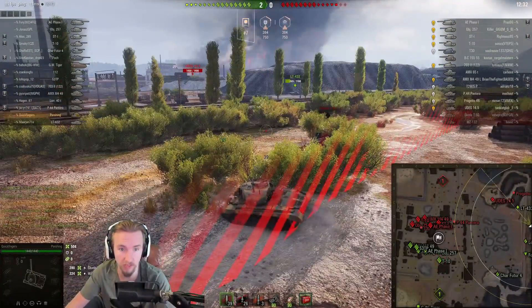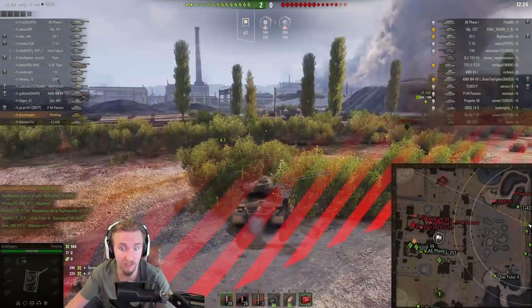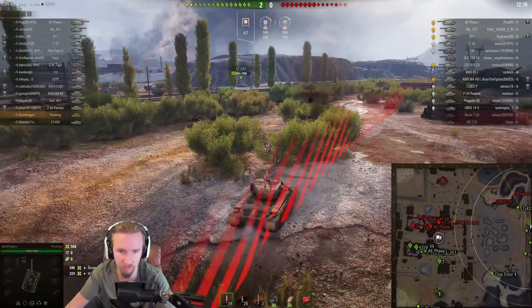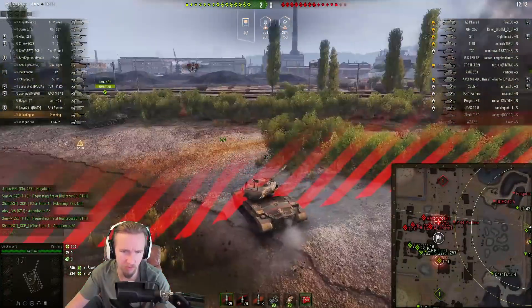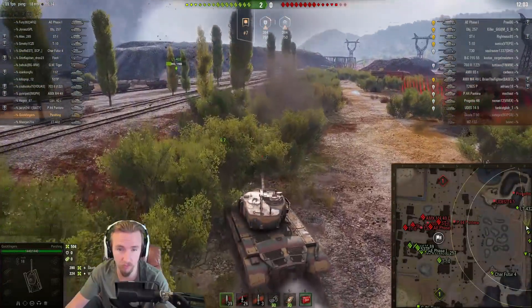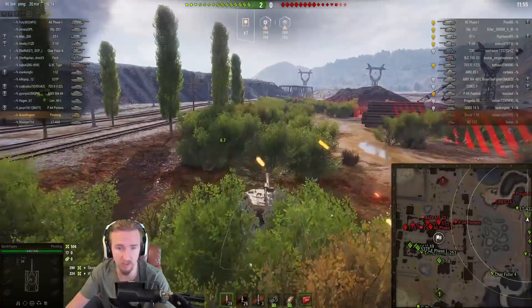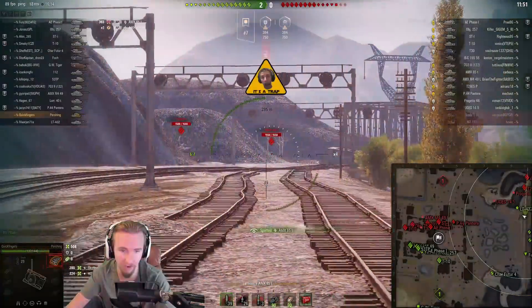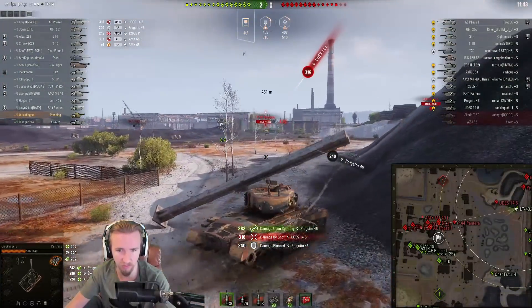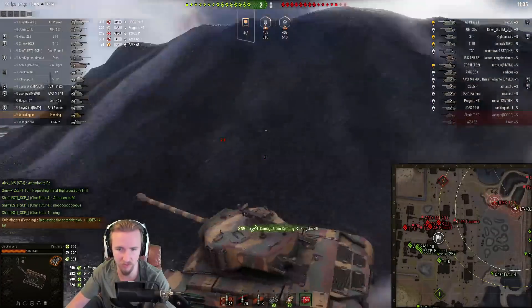I like to be a bit of a jack of all trades on the battlefield — to have gun depression and gun handling like the American tanks. The German mediums didn't quite have that. I decided to swing across — you never drive straight down there, you want to cut across. Drive through these bushes here, and hopefully without getting spotted. Now we're going to get spotted from the left, so we swing quickly — hopefully not giving the enemy team enough time to shoot us. That was a pretty flawless advance, and now we've got the Pantera pressured.